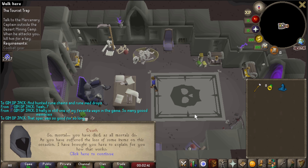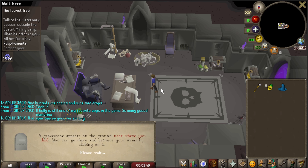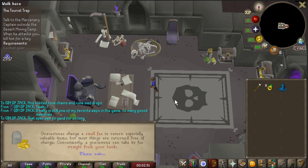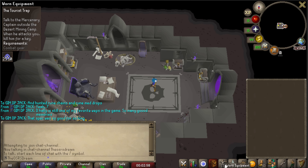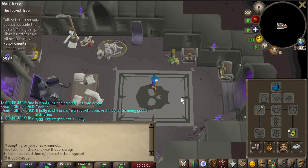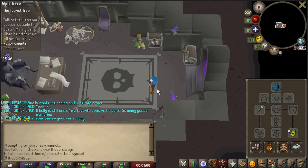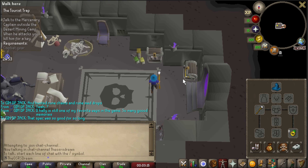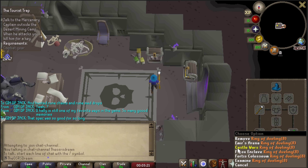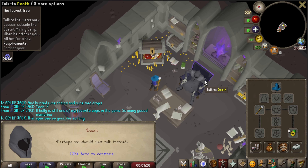That was a new way to die. During the Tourist Trap, I ran too far from the captain, clicked to attack him, and got stunlocked by a guard and died. I didn't really care about the hardcore status, but it's interesting that a stunlock just kills you like that. I'm going to complete the Tourist Trap, get my stuff back, and move on.